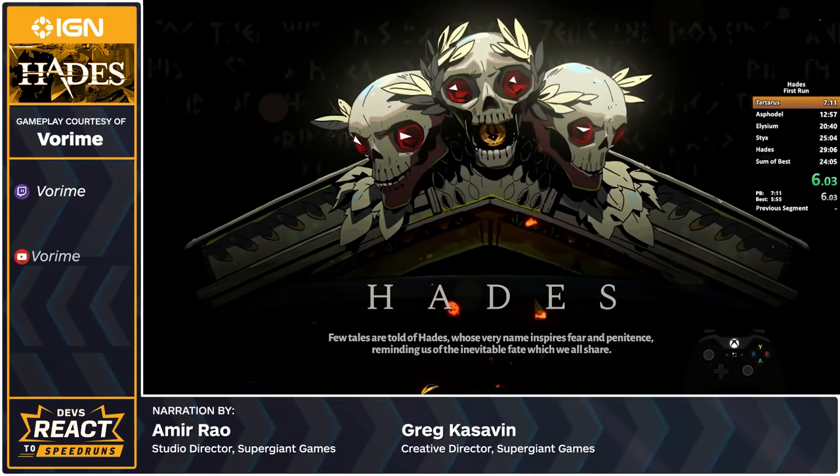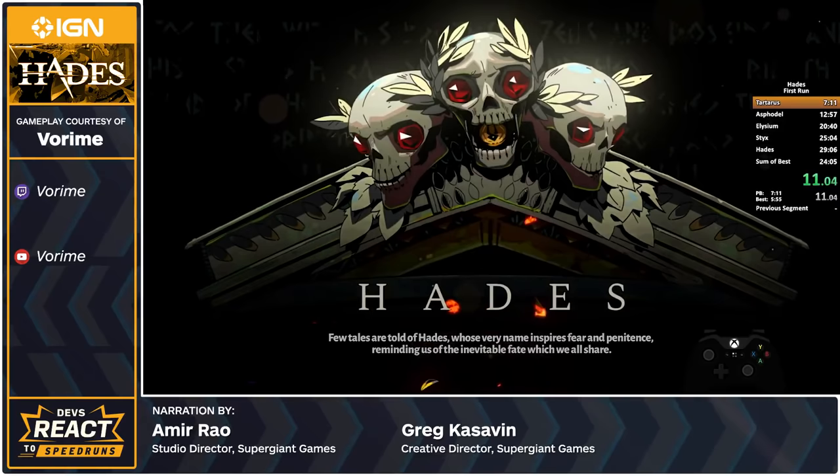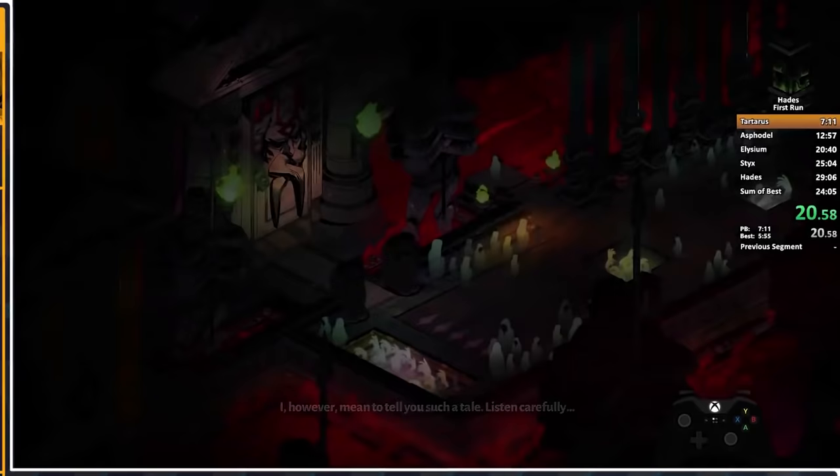Hello, everybody. I am Amir Rao. I'm the studio director of Supergiant Games, and I work on some of the design aspects of our games and tune them. And I'm here with Greg Kasavin, the creative director for Supergiant Games. I work on the narrative design and collaborate with Amir on a bunch of other stuff.